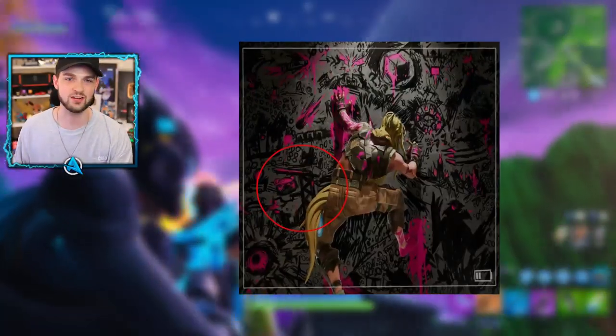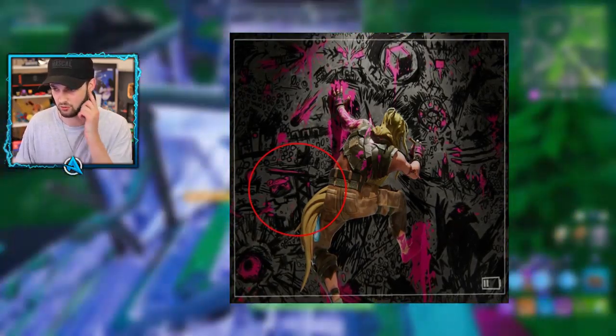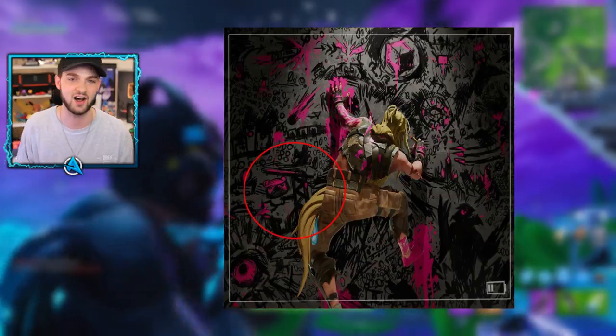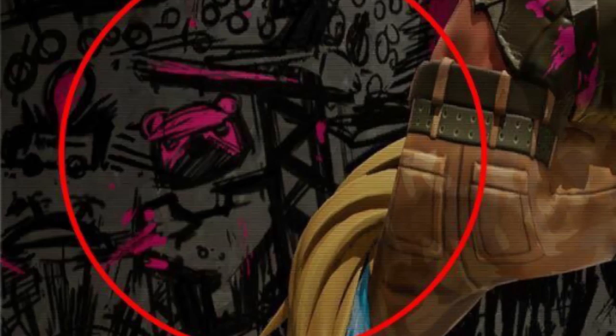On top of that, the secret image being decrypted with all the Fortbytes also told us a little bit about what's to come. There's so much going on in the image on screen — you've got the cube, the power plant, the monster which we've seen the eye of at Polar Peak and floating around the map. Also noticed by Fort Tor, on the left-hand side there's a giant crane with what looks like something dangling off it — a giant head, almost like a rather mean teddy bear head — which could actually be telling us that a robot will be constructed this season, with the crane representing the head portion of the robot being put together.